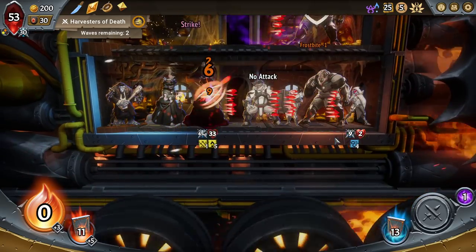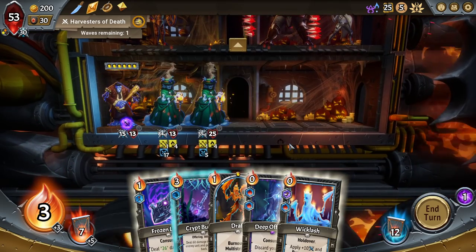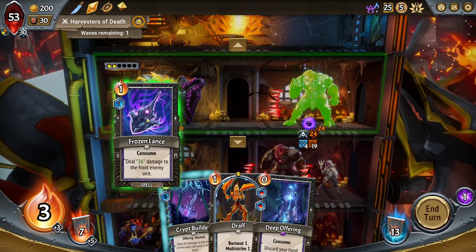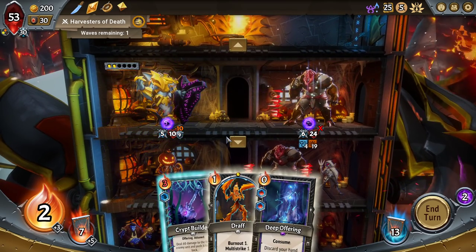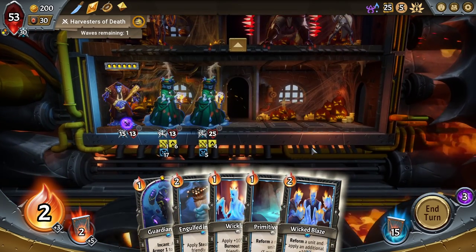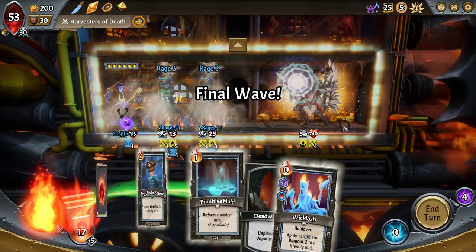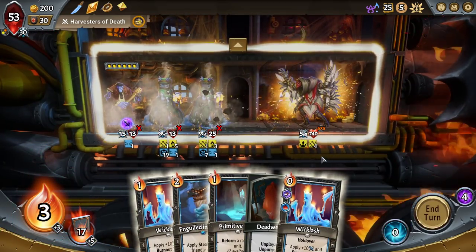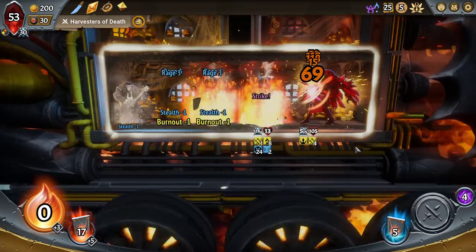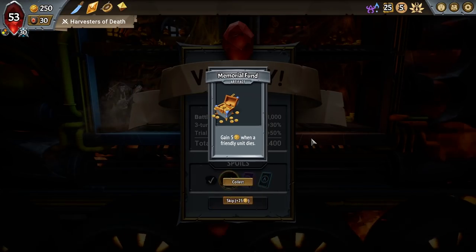Let's get that out of the deck. Don't want to have to draw back into it. Beautiful. Let's get Engulfed in Smoke. We get one turn of Invincibility here. Engulfed in Smoke — another turn of Invincibility. And then yeah. Love it. Oh God. This is good. I am enjoying this.